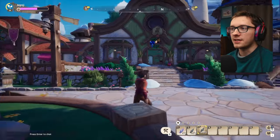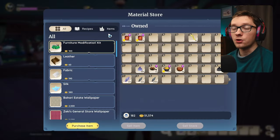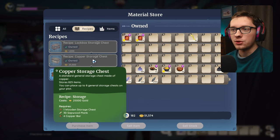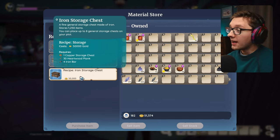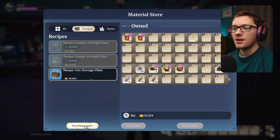For house upgrades, we're going to go right next door from Zeki's store to Tish's Furniture Shop and come over to the cash register. Go to Recipes and you'll see you can buy the lockbox storage chest for 1,000, the copper storage chest for 25,000, and the iron storage chest for 50,000. We actually have 50,000 gold, so we're going to go ahead and buy the iron storage chest.